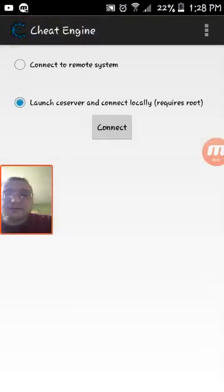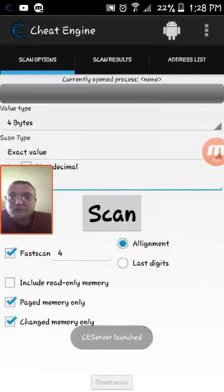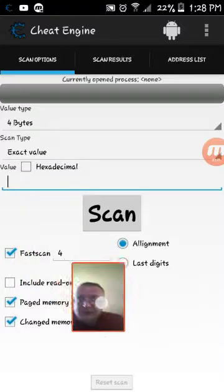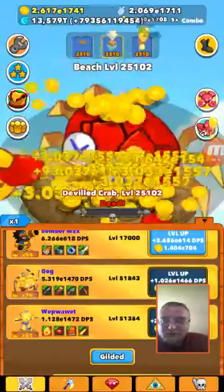What I use, at least - you go to Cheat Engine and launch the Cheat Engine server. This does require root. You have to allow Cheat Engine root access. Then go to Clicker Heroes.